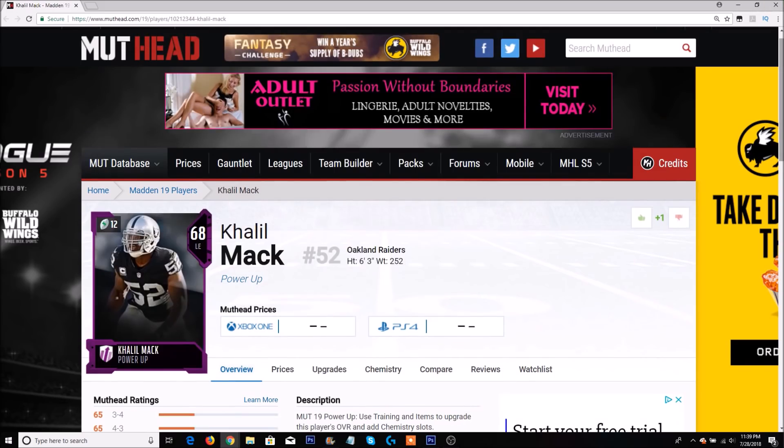For the Raiders, I decided to go with Khalil Mack. Obviously, if you want Aaron Donald on one side, why not have Mack attack on the other? Mack is always in contention for Defensive Player of the Year and is one of the best pass rushers in the NFL. In Madden, he's one of the fastest edge rushers and can also drop back in coverage.